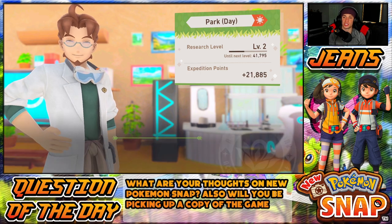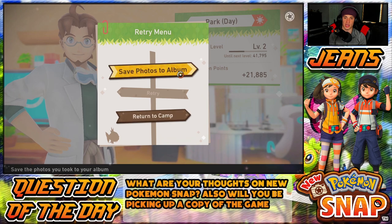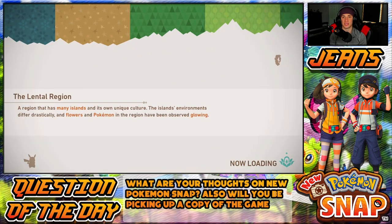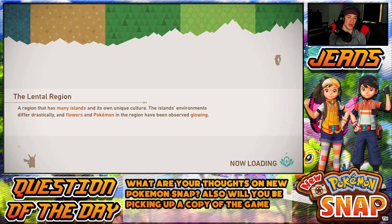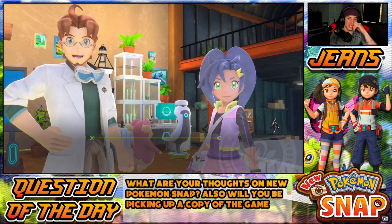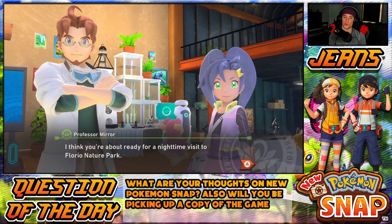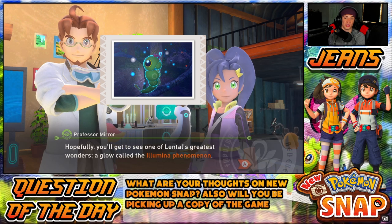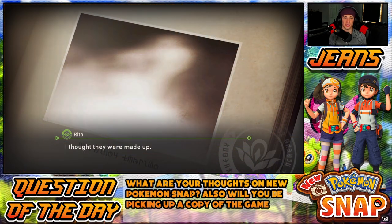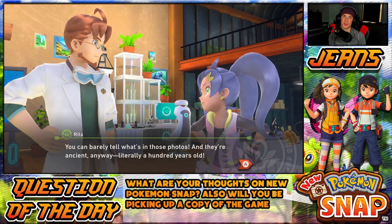Let's see if our research level went up — we did not level up but we got a good amount of expedition points. I wonder if we can go to a new area now. I'm almost positive we can probably go to a new area, but then we'll be tackling that in the next episode. Let's see what he has to say before we finish this one off. 'Your photography seems to be going well. I think you're about ready for a nighttime visit.' Yes sir! Hopefully we'll get to see the Lentil region's greatest wonder — the Illumina phenomenon.